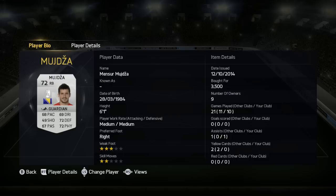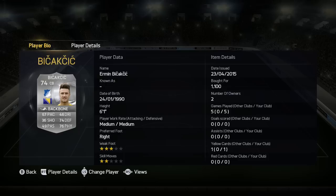We've got Mujadza as the right back. He's pretty average, looks better as a centre half, but he's the only right back you can use for Bosnia, so he gets into the side by default.